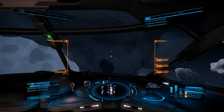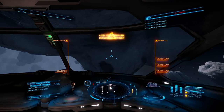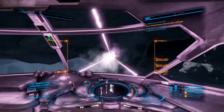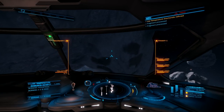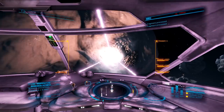As long as I don't get interdicted by pirates and smoked on the way back to sell all these low-temperature diamonds, I should be able to net over 20 million, which will get us into our next ship. That next ship is going to have a huge jump range compared to this one, a much larger cargo space, and it is going to be able to farm these low-temperature diamonds like a boss. But let's focus on the task at hand.